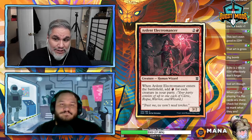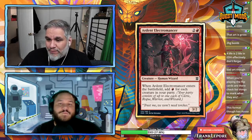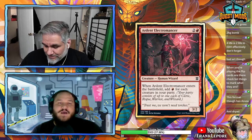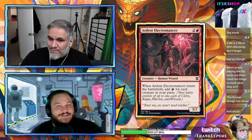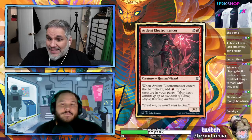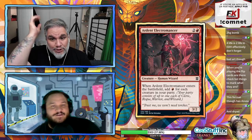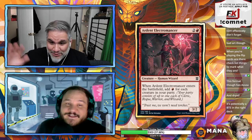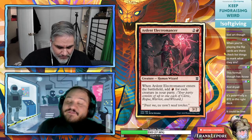Still probably pretty strong. Ardent Electromancer: three mana 3/2 — when it enters, add one red for each creature in your party. It's not free like Burning-Tree Emissary, but with one-drop into two-drop you're getting three red mana. You can chain — play Electromancer, play another Electromancer, keep going. Putting it on the list due to its combo potential and the fact that three power matters in multiples.